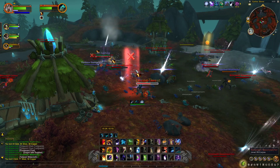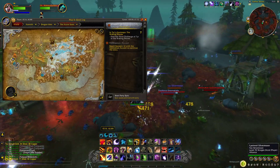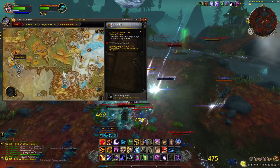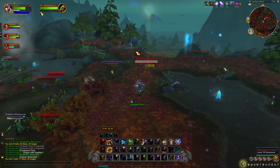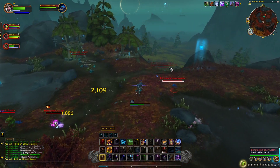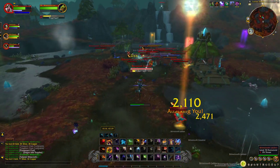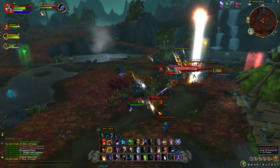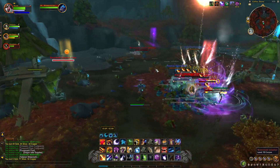Hello everybody, my name is Manny CrazyGold and today we have another cloth farm for you guys. This farm takes place in the Zodospan, just down here in the bottom left. What we're doing here is killing these weird-looking murlocs, and they have a pretty decent chance of dropping cloth, BOE greens, and a bunch of epics for disenchanting if you have that as well.